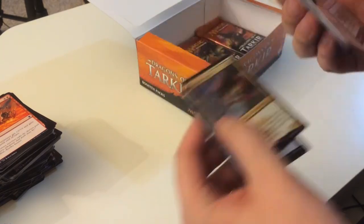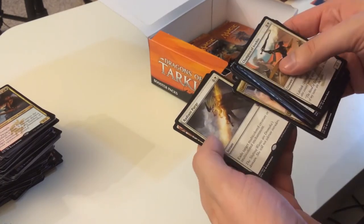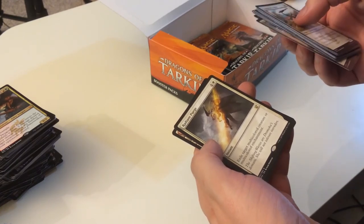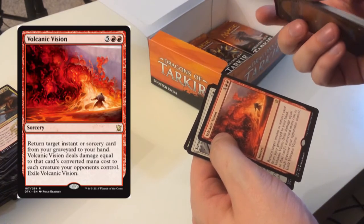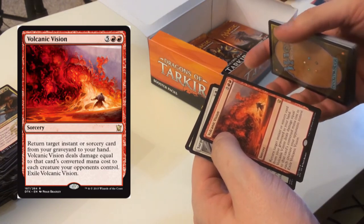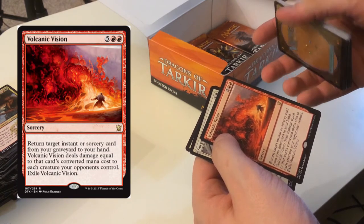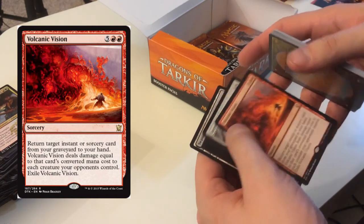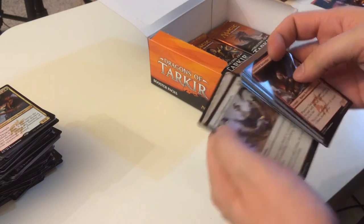We got two dragon lords, no planeswalkers — about two-thirds through the box. Radiant Purge — exile target multicolored creature or multicolored enchantment — feels like I had that already. Volcanic Vision — return target instant or sorcery from the graveyard to your hand; when it deals damage, deal damage equal to that card's converted mana cost to each creature. Pretty powerful. Surge of Righteousness — destroy target black or red creature that's attacking or blocking and gain two life, for just two mana. Not bad.